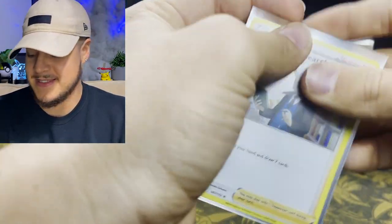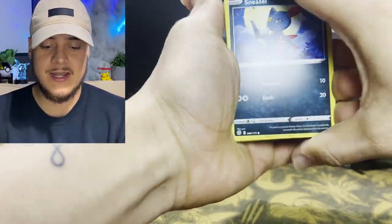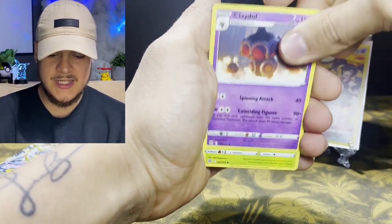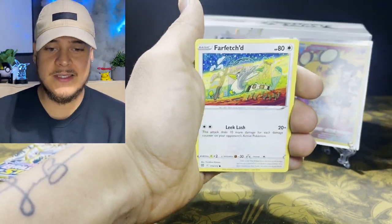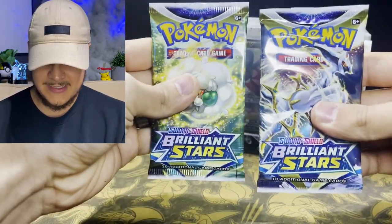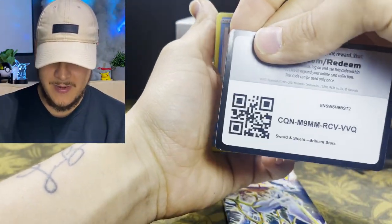We've got three packs left on the first Elite Trainer Box. If your budget is a little lower and the ten-dollar price difference is a concern, definitely don't even think about it — just pick up the standard one. We got water energy, Tropius, Vibrava, Sneasel, Grimer, Exeggutor, Farfetch'd, Duskull, reverse holo Castform, and a Fusion Strike Urshifu V. Two packs left — saving the Arceus pack for last, trying to pull that Arceus V Star.